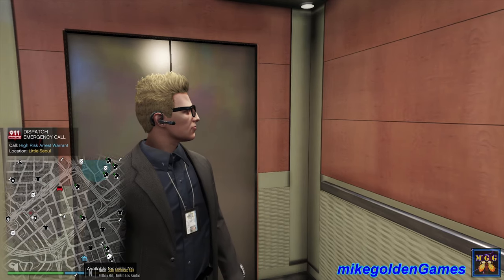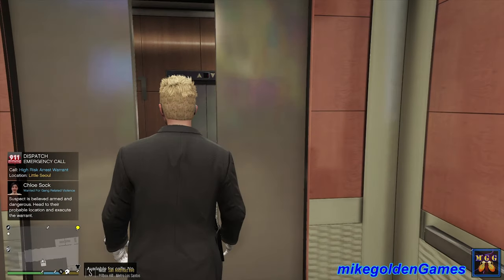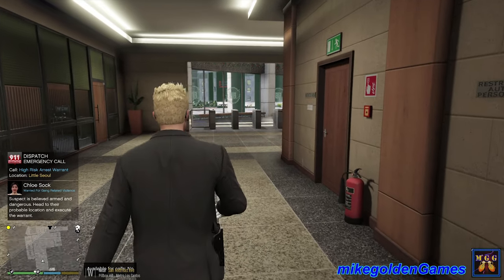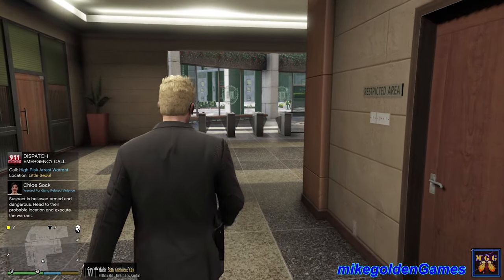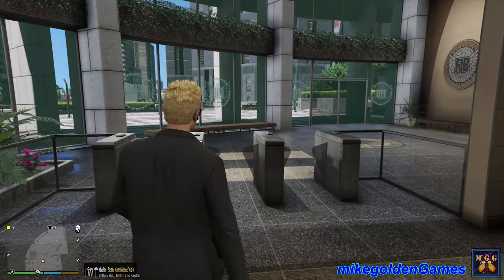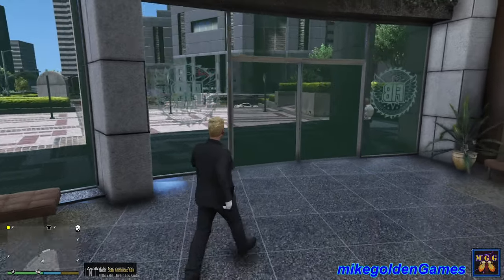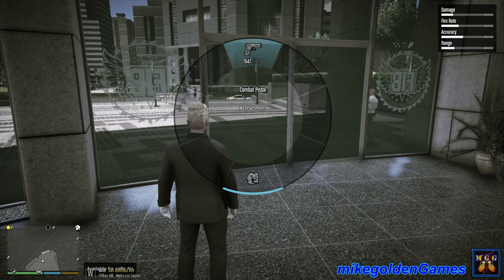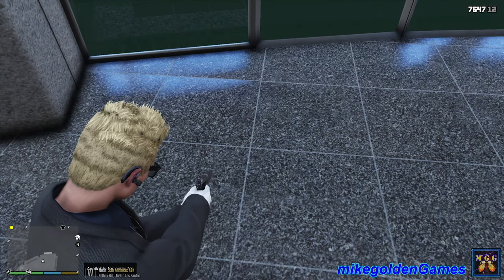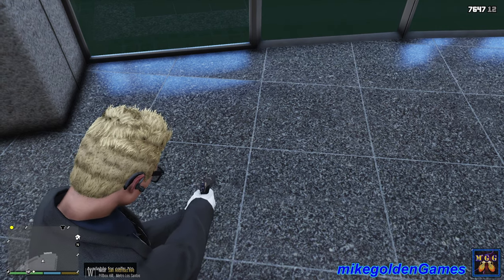Dispatch to any available central unit: we have a warrant issued for gang-related violence. Dangerous suspect at a private location — execute the warrant. The FBI wants us to do a high-risk arrest warrant, just to kind of test us out to see how good we actually are before they scratch our back. So let's get out here and apprehend this person. Right now all I have is my SIG P226 — it's a freaking beautiful German gun, I love this thing.